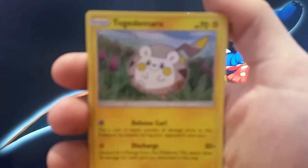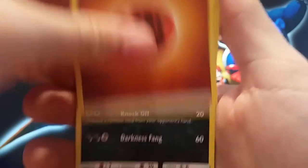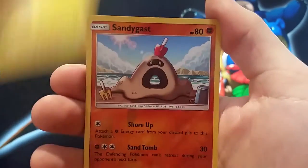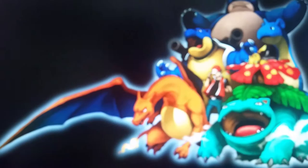So we have a Togadamaru, Cardiff, Pip-Pack, Sandile, Snobble, Fighting Energy, Croc-Croc, Rainbow Energy, Charge Bog, Reverse Sandygast, and Regular Rare Mascoquine.